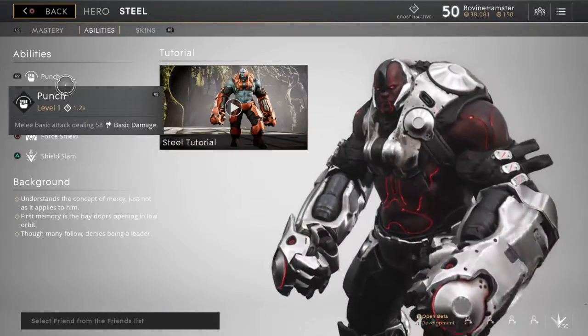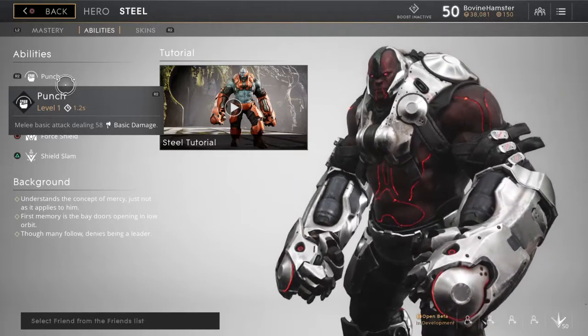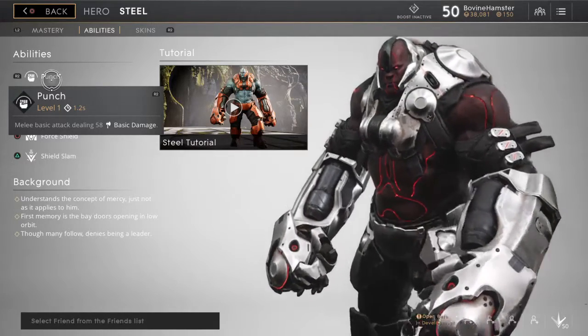So let's take a look at these abilities shall we? He's got his punch — he does 58 basic damage. That's just his basic attack.